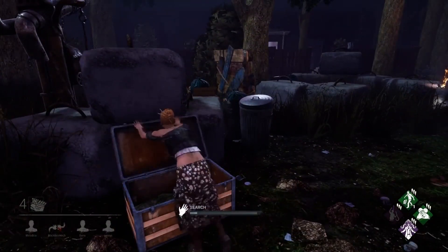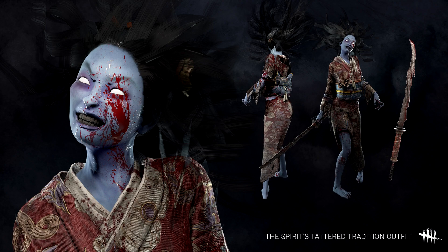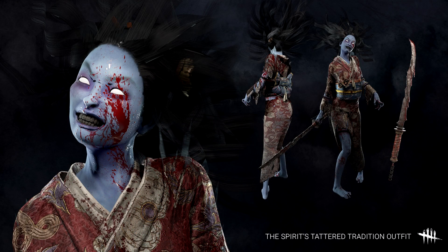Finally, to wrap the cosmetic reveal up, we have the Spirit wearing a Tattered Tradition outfit, giving us a lovely smile in this picture. She's wearing a gorgeous red kimono with a blue sash tied at the back, and I do think we can see the slightest hint of a flower in that unruly head of hair of hers — perhaps another hair piece, I'm not entirely sure. She has a rather large blood splatter on her face, but otherwise she's looking pretty good.